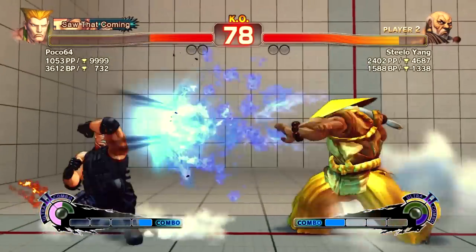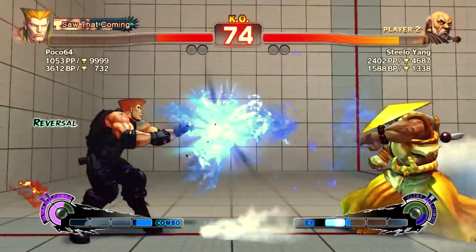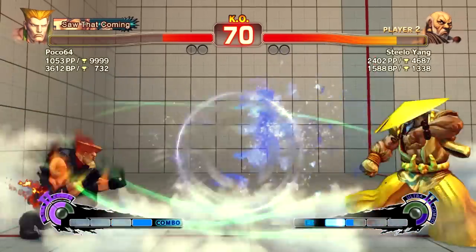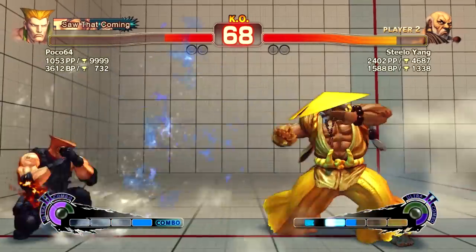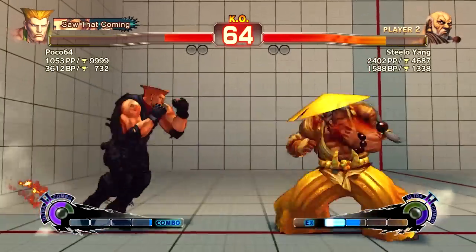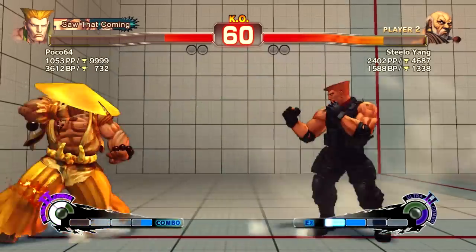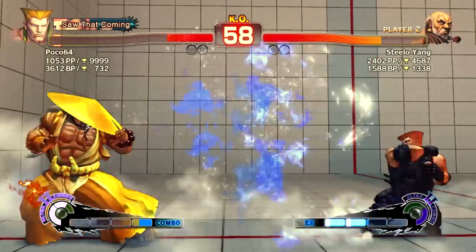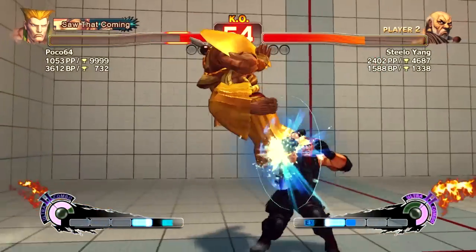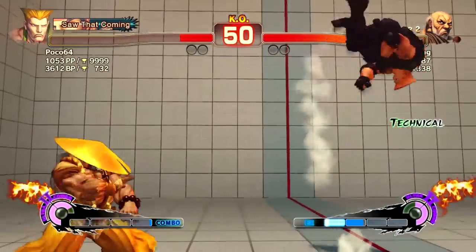I'm anti-airing him as he jumps in, testing the range where I either win the trade outright or come out ahead. I keep him in the corner. I was going to go for a rush punch because I figured he'd start focusing through my fireballs. I notice that every time he jumps in, he follows with a crouching hard kick — keeping that in mind.